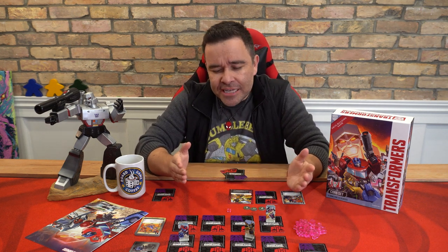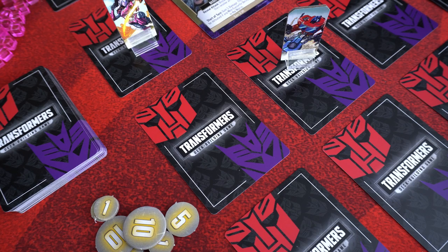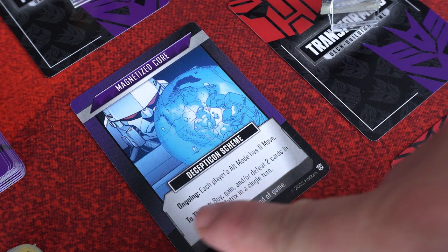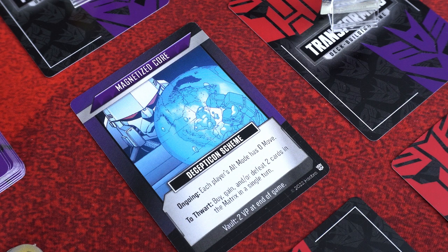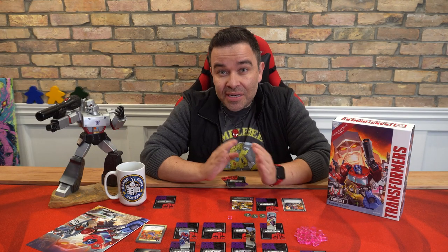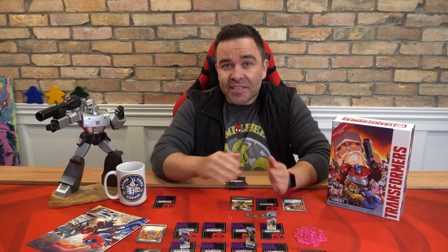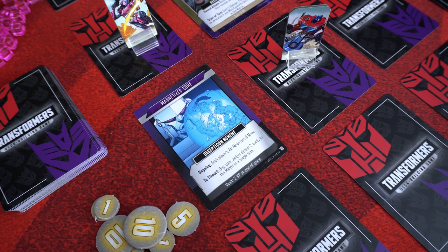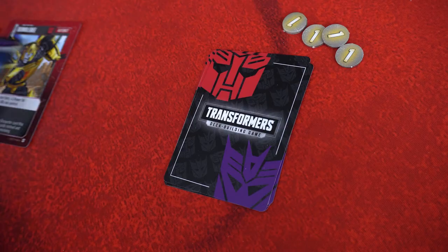Decepticons wouldn't be Decepticons if they weren't constantly scheming. Decepticon schemes start to take effect from the moment they're revealed in the matrix. They can't be bought or fought, and their only reason for existing is to make your life miserable. Each scheme has a different ongoing effect, like one that reduces your character's alt mode move points to zero. Each scheme has a different requirement to remove it from the matrix, and it's in all players' interests to do it sooner rather than later. To stop a scheme, players must meet the requirements listed in the 'To Thwart' section. Once that condition is met, the player who thwarted the scheme adds it to their vault to be scored at the end of the game.